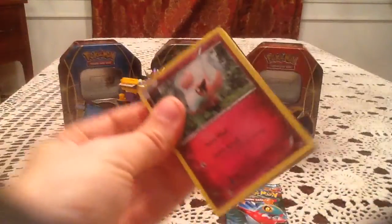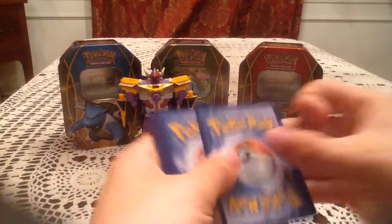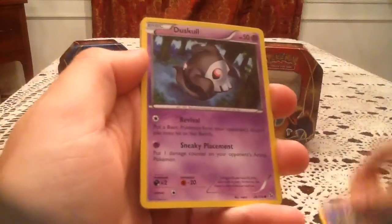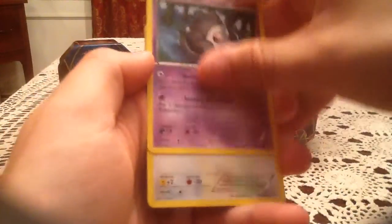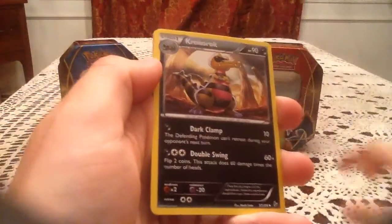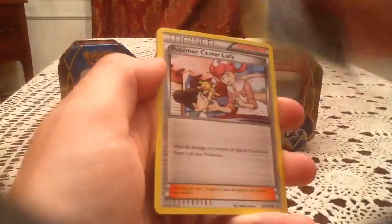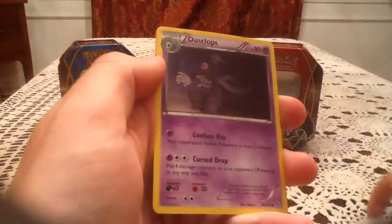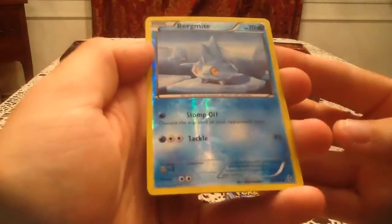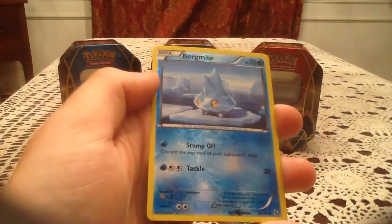Let's see what we get out of the Flash Fire pack with Pyroar on it — it'd be nice to get Pyroar as a reverse holo since I'm still missing that one. We start this pack with a Spritzy, Litleo, Duskull, Fletchling, Helioptile, Crocorock, Pokemon Center Lady, and Dusclops. The reverse holo is a Bergmite, a common reverse, number 30. Let me check my checklist on this one.